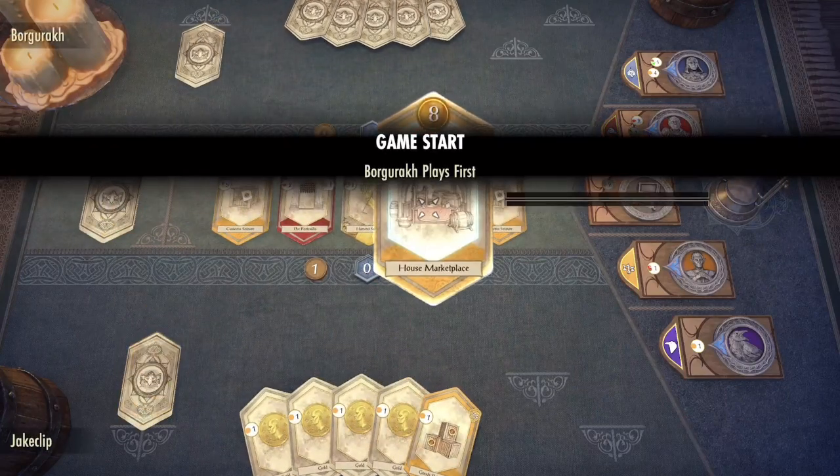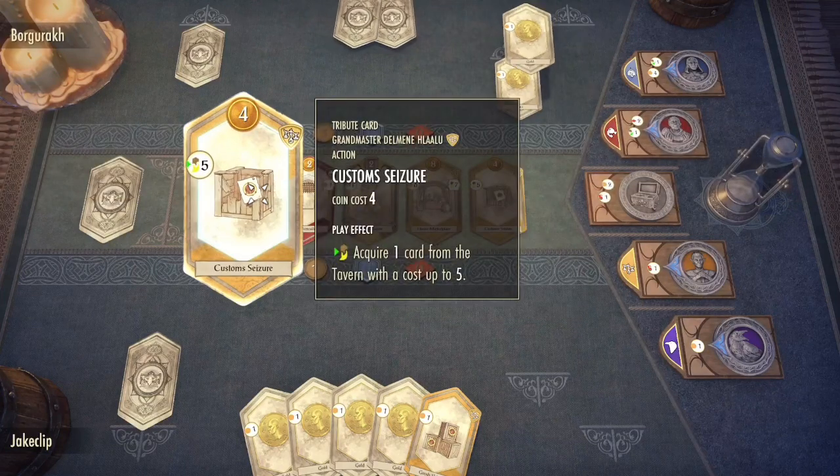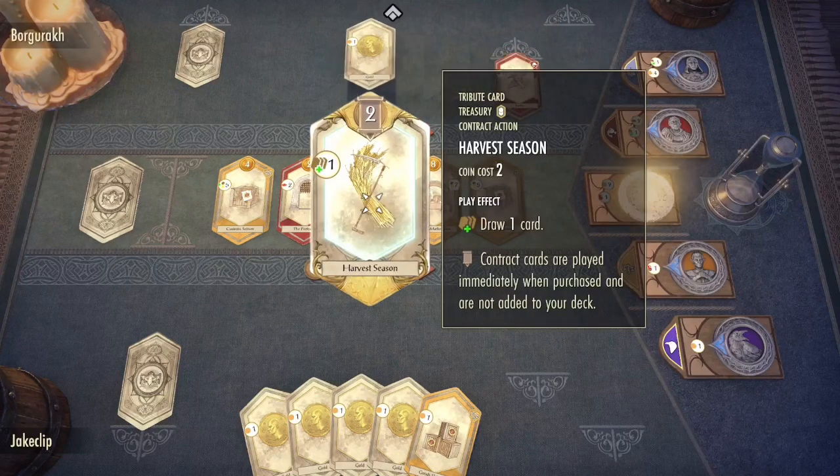I believe they went first. So as you can see, because the red deck was picked, there are red deck cards, there are orange deck cards, and then there are actually these treasury cards.